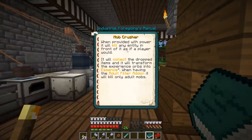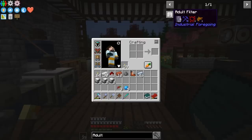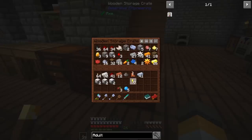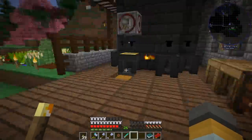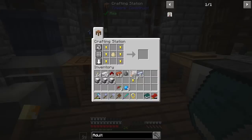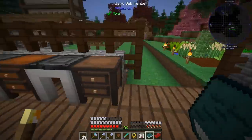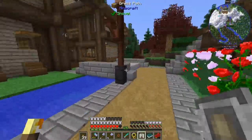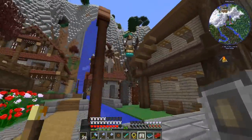A mob crusher will kill any entity in front of it as if it was a player, and it will also collect the items that are dropped. We need to put an adult filter add-on in there so it kills only grown-up animals. It needs some eggs, golden ingots, and some plastic - we have all of that. Adult filter crafted - strictly no children, adults only!